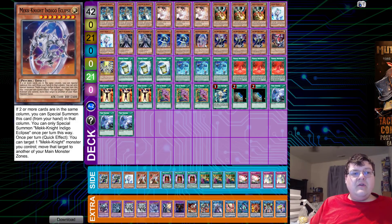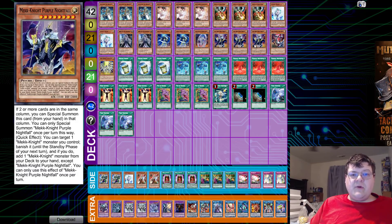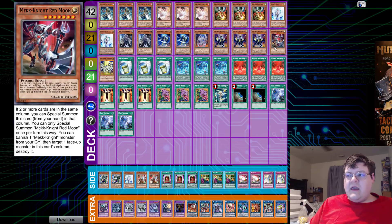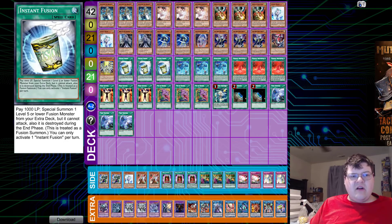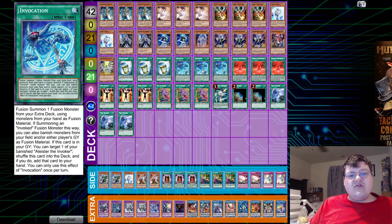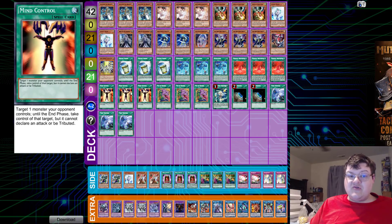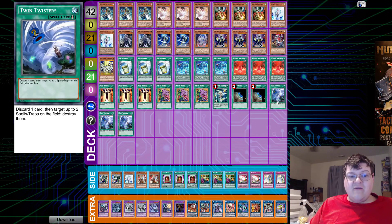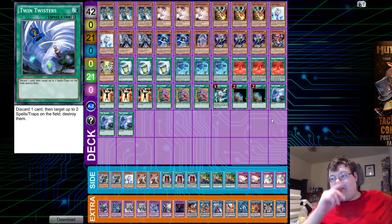We have two copies of Blue Sky, one Indigo Eclipse, triple Purple Nightfall, one Red Moon, and one Yellow Star — pretty standardized for the package, especially if you're playing Yellow and Red. We have triple Instant Fusion, triple Invocation, triple Meltdown, triple Mind Control, triple Desires, one Hornet Drones, two Terraforming, and triple Twin Twister.